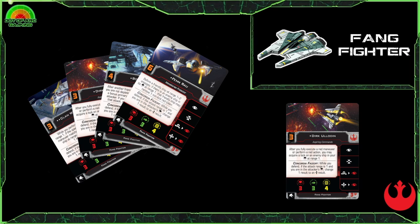With Dirk Uladin you can boost forward, barrel roll to red focus, and then gain a target lock, giving you a double-modded shot with an impressive ship. So this is rightly to be feared.